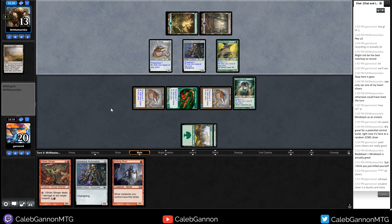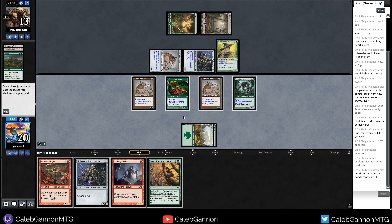I don't know how he draws Gemhide Sliver every game. They drew Basal Sliver, Homing Sliver, and Mind Lash Sliver. I can swing out for eight but I think I'm better off with Lead the Stampede. I can go Striking Sliver into Fire Slinger and just hope that works out. They've got eight cards in hand and can go really deep with Basal Sliver, plus they can activate Homing Sliver to grab the haste creature.